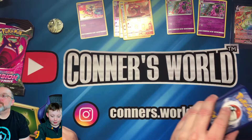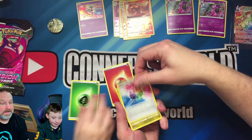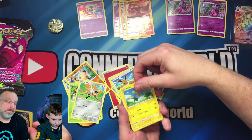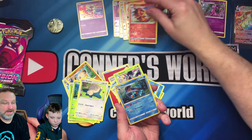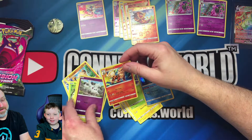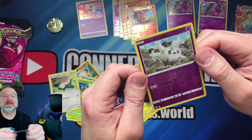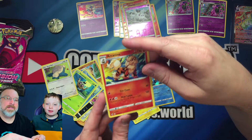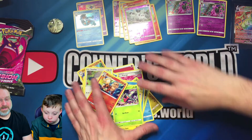I played Roblox games, I know what scamming is. Let's see if I can match Connor's pull. From my pack: another Cyrus Gorge reverse holo, a Swampert holographic rare, and an Arcanine. Then we've got the Galarian card too. What good pulls today — nice job!